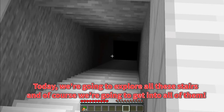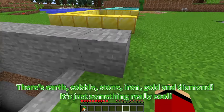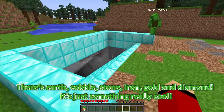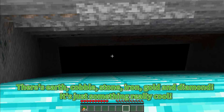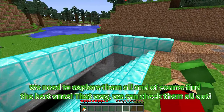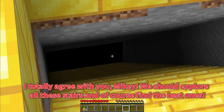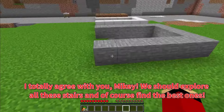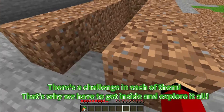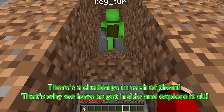Today we're going to explore all these stairs and of course we're going to get into all of them. There's earth, cobblestone, iron, gold, and diamond. It's just something really cool. We need to explore them all and of course find the best ones. That way we can check them all out. I totally agree with you, Mikey. We should explore all these stairs and find the best ones. There's a challenge in each of them, that's why we have to get inside and explore it all.